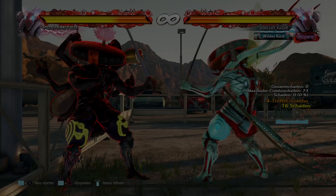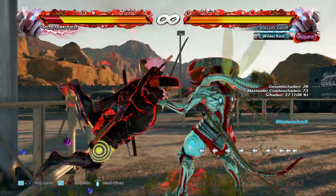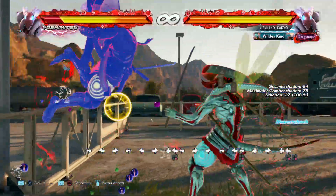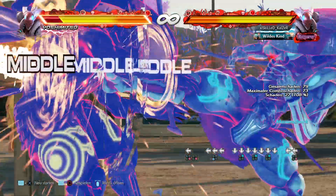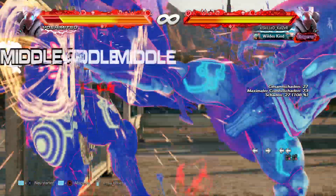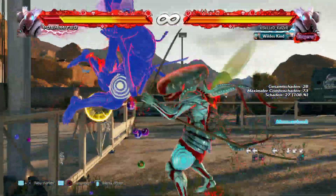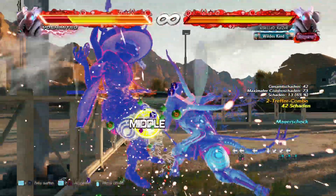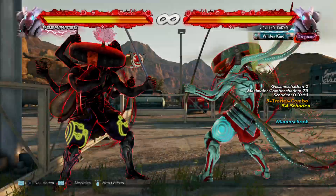This combo doesn't work — I thought it was going to be his new bread and butter, but they decided not to give him that buff. Sidestep 4 does the same thing, so it's a little finicky but you have to figure it out. His wall bounce move is 4-4, a safe mid that does 27 damage on normal hit. The combo is a bit strange: you can do 4-3 into down 2-2, but sometimes it doesn't work. What I'd suggest is doing 3 into 2-2 into crouch dash 1, or crouch dash 2 into 2-2, though the timing is very strict and you can mess it up — you then get 64 damage, which isn't a lot.